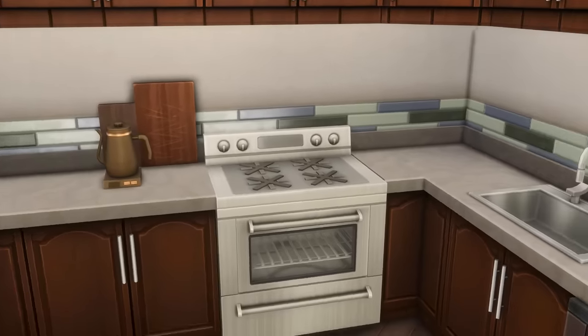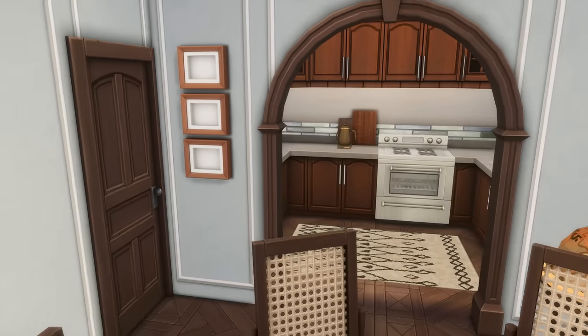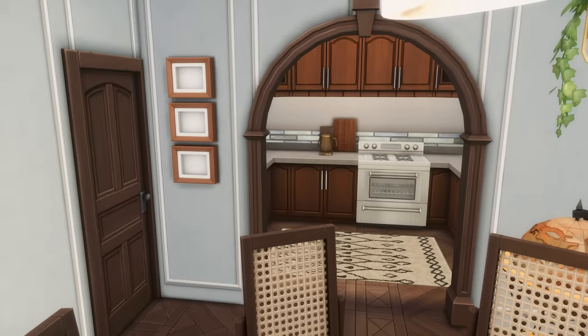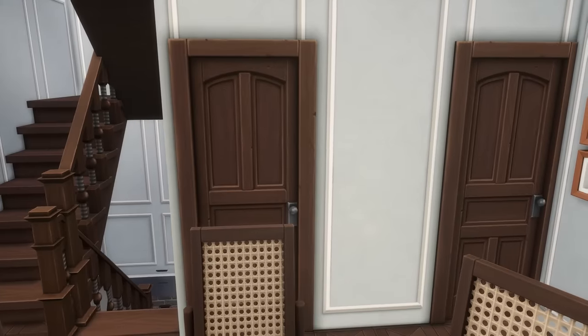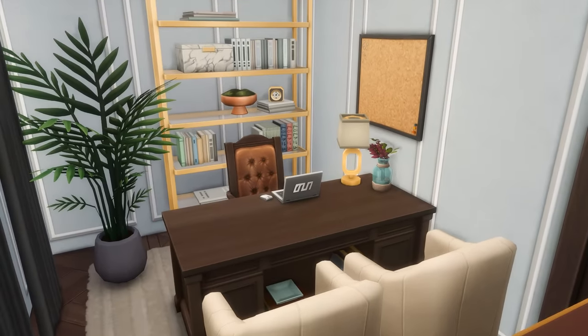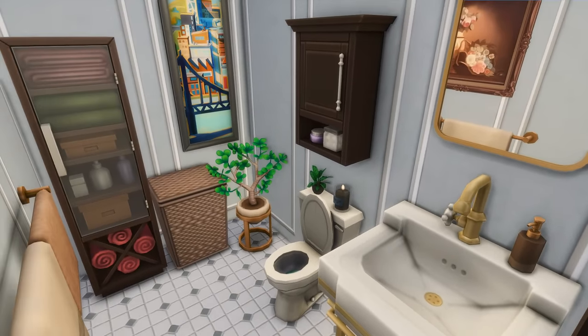Through this archway we enter the kitchen. It's pretty simple — I'm thinking the sim that lives here is a high-up celebrity with a butler who does all the cooking, so the kitchen is very simple and clean. Through this room there's a little office space, which I think came out really cute. And then the last door on this floor is a bathroom — pretty happy with how this one came out. It matches the fixtures of the rest of the buildings, but in gold.